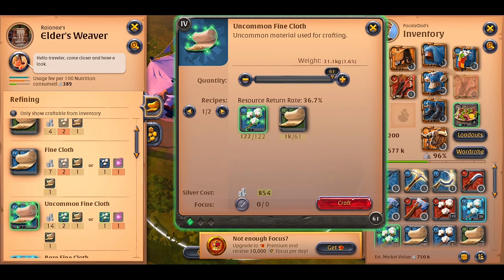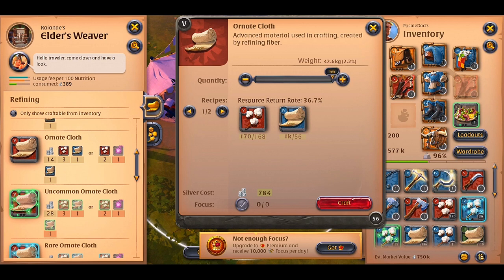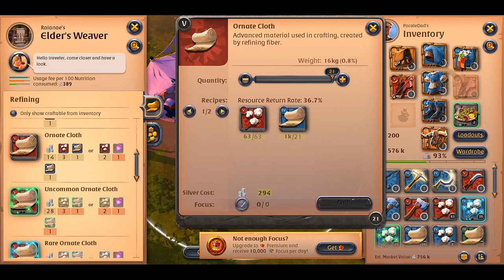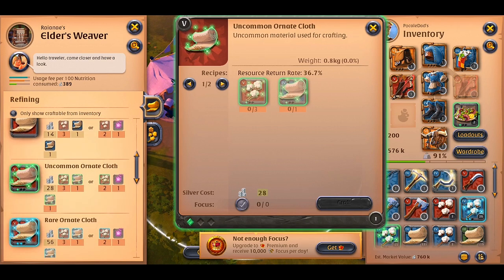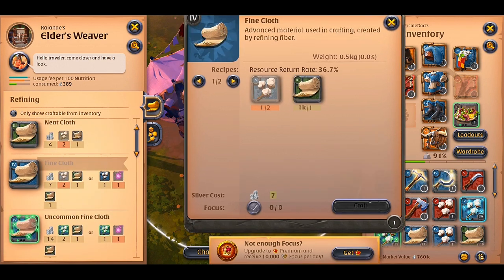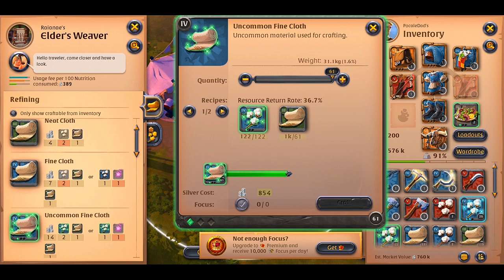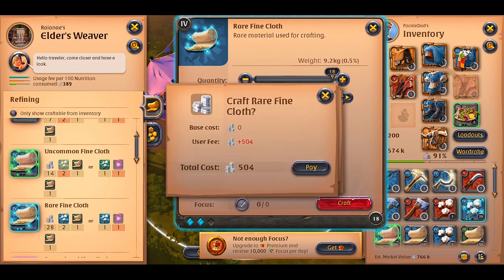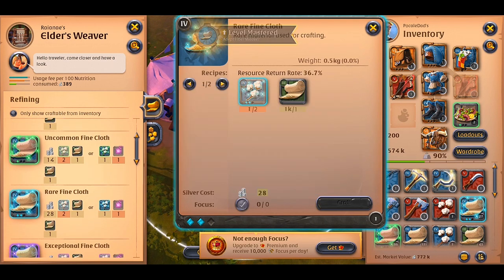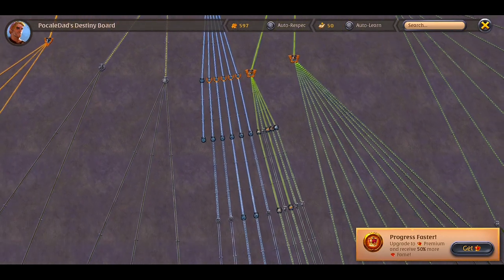I will skip the uncommon fine cloth and I will go straight to tier 5 cloth. I hope I'll get more points this way and level up my refining skills faster. And this thing just happened — you can see that the estimated market value of my inventory keeps rising, which means the refining process looks promising for now.